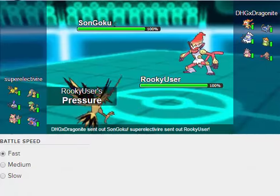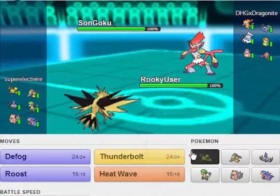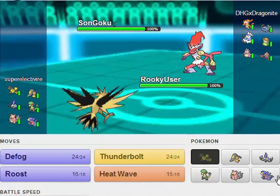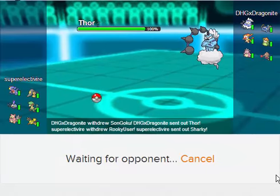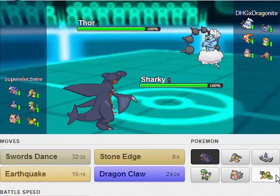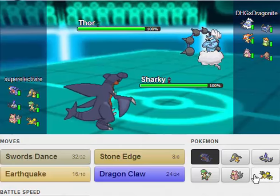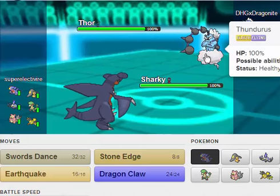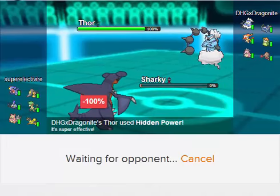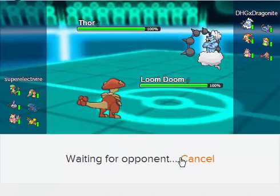Infernape is actually going to be a Hazard Setter, which is just going to be kind of annoying. Maybe he just didn't want to set Stealth Rock because he probably knows I have Defog, so he didn't want to waste time with it. That's not bad — not a bad combination. He does have Hidden Power Ice.